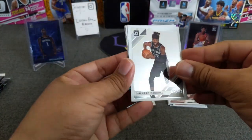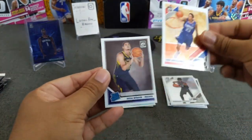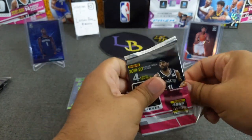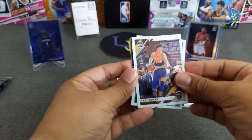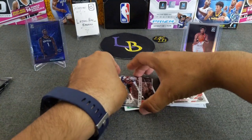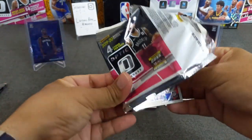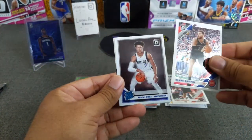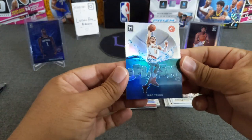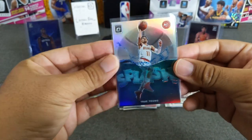Let's see what else we can hit out of this blaster — hopefully a hit in every series. We got DeMarco Carroll, Goga, Sweet Lou, and an insert of Drew Holiday. We got an insert, then Osman, Grant Williams, Kawhi — Wintry Days — and James Harden. Blake Griffin, got a hollow in here — Roby, Chris Middleton. Oh, it's a splash — nice! A splash hollow of Trae Young. That's a nice little pull — a nice little insert.